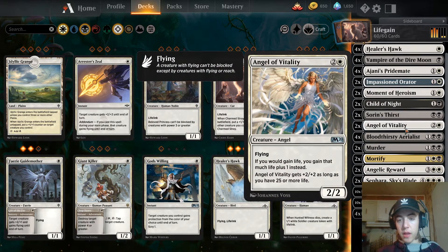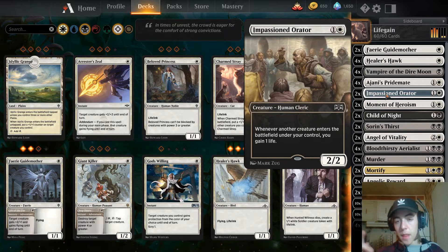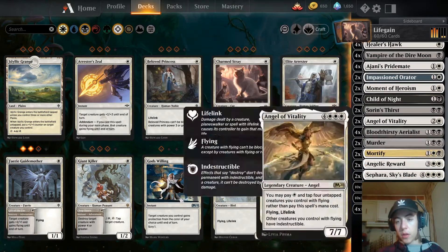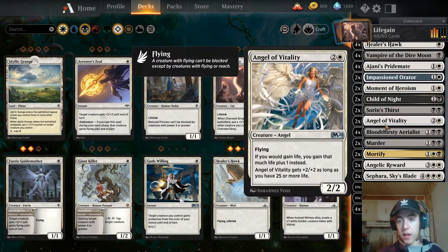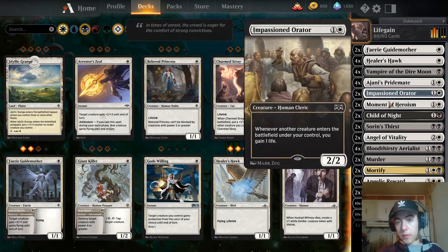Angel's Vitality — whenever I gain life I gain that much life plus one instead. Two Sorin's Thirst to deal some damage and gain life. Child of the Night just has lifelink. Impassioned Orator — whenever a creature enters the battlefield I gain a life. Vampire with deathtouch and lifelink as a one-drop. Four Healer's Hawks for flying lifelink. Faerie Guidemother — I can give a creature plus two plus one until end of turn or put out a one-one flyer. And Angelic Reward to give my Johnnies preferably plus two plus three and flying. Moment of Heroism to give one of these creatures plus two plus two and lifelink.